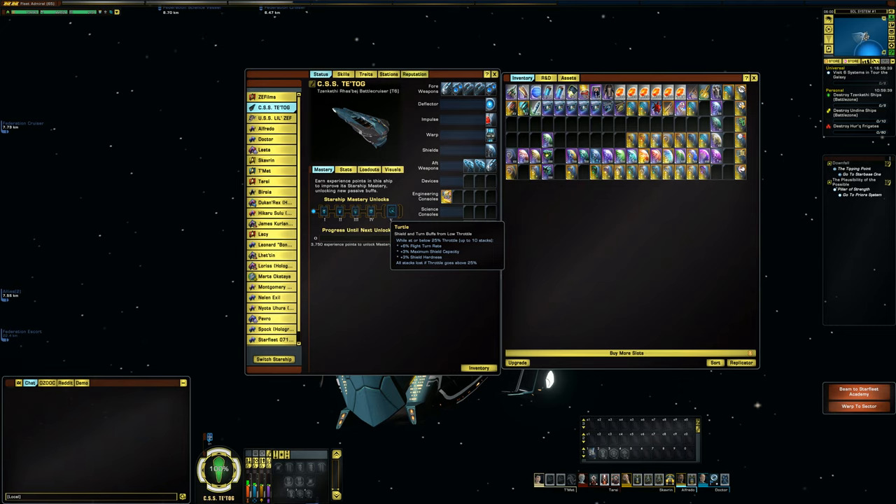The T5 mastery on this ship is called Turtle — just Turtle. Which is funny about the jokes that came out with the Zenkethi when they were first introduced to Star Trek Online; they literally look like Teenage Mutant Ninja Turtles. While at or below 25% throttle, up to ten stacks: plus 6% flight turn rate, plus 3% maximum shield capacity, and plus 3% shield hardness. All stacks are lost if throttle goes above 25%.